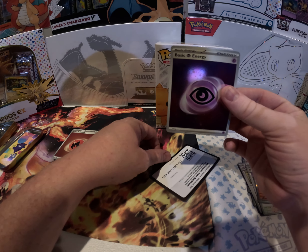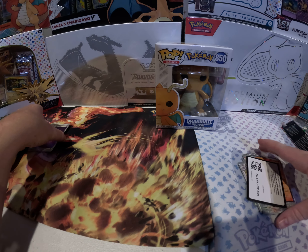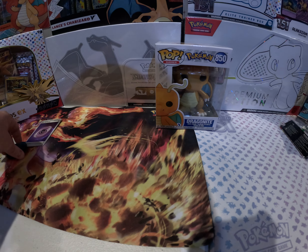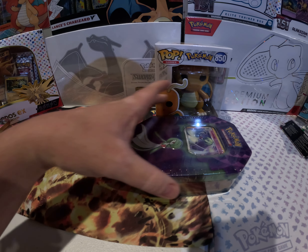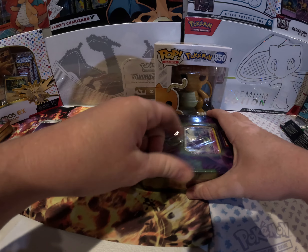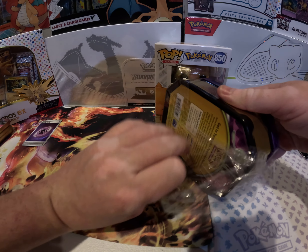Psychic energy holo. So two holo energies from the 151 10s — that's actually the worst I've ever done out of opening 151 10s. Not super disappointed, but I can't say I'm not disappointed either, because I really want the Blastoise.